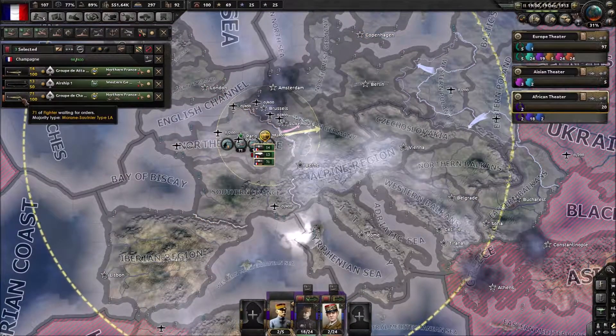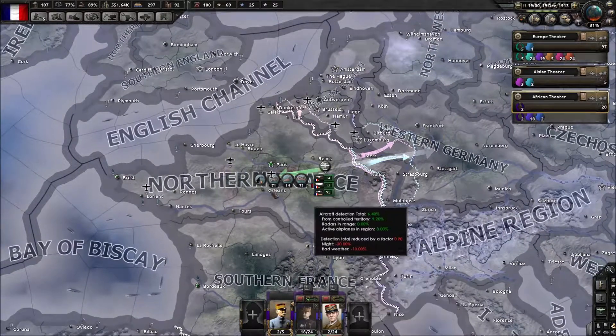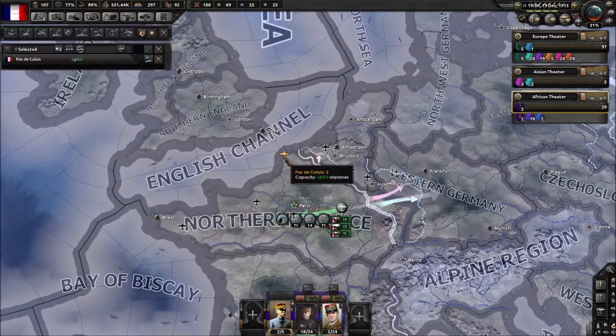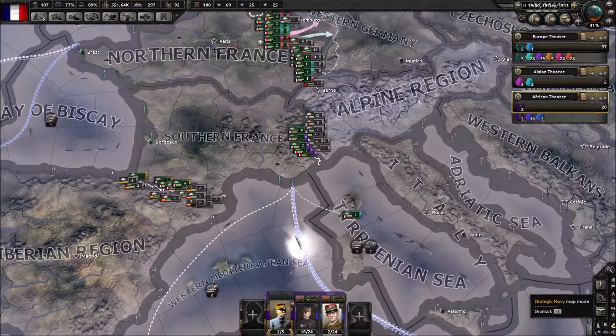So let's have a look — 71 fighters, lovely. I may actually... do I have an airfield? Can't actually make another air wing at the moment because I do not have the spare capacity.